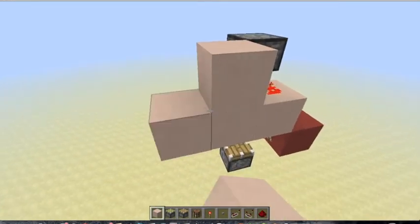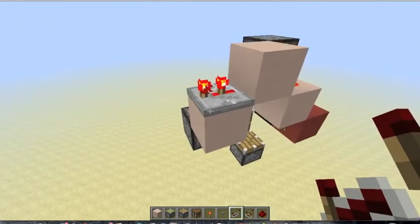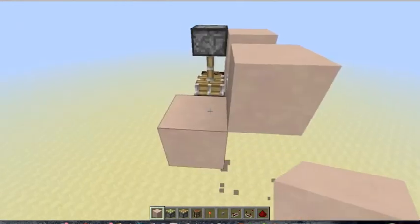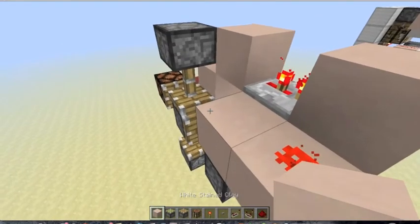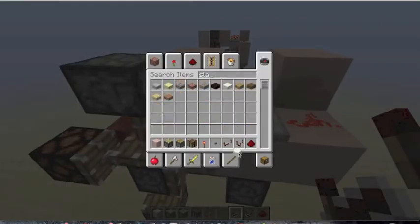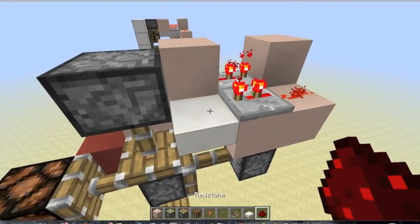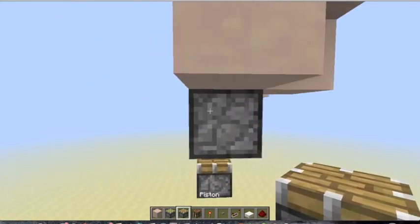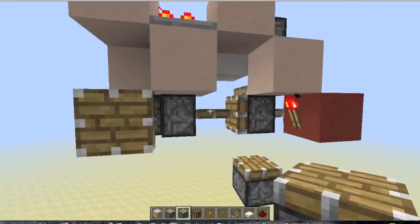Redstone into a block, repeater on 2, block, redstone, block, repeater on 2, and then just grab a slab of your choice and put it right there with redstone. Then come down here and put a normal piston just like that. So that's your double extender.